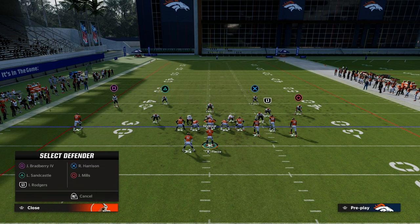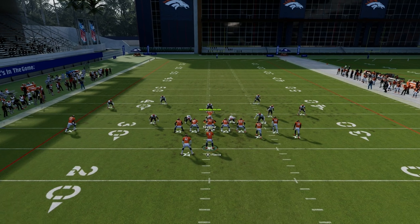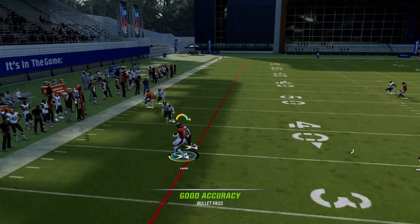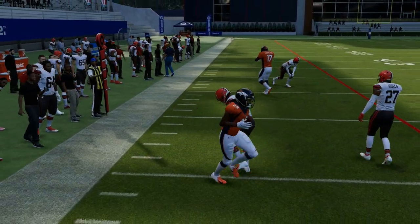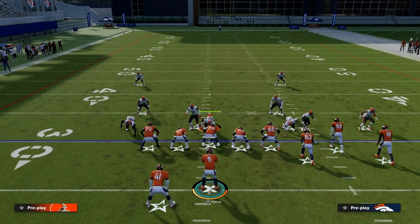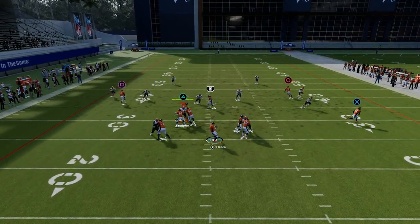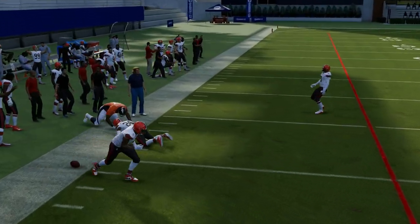The last piece in terms of man-to-man is the drag route — a great little checkdown over the middle of the field. You always have access to the drag route. Against zone, what I love about this play is that this sharp-cutting C route is actually pretty good against zone — cover four and cover three, which are both very popular this year.